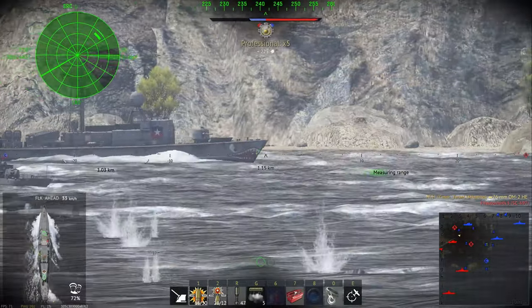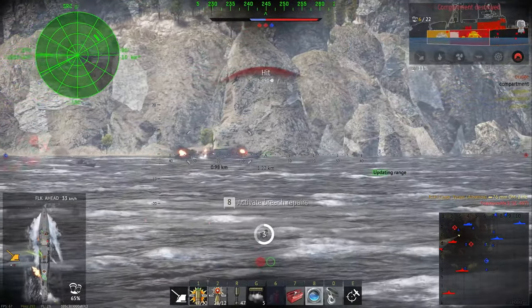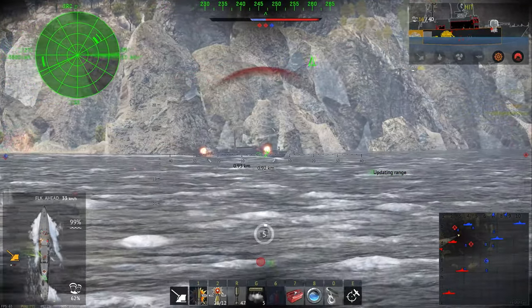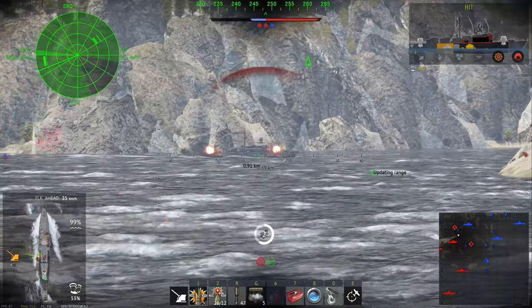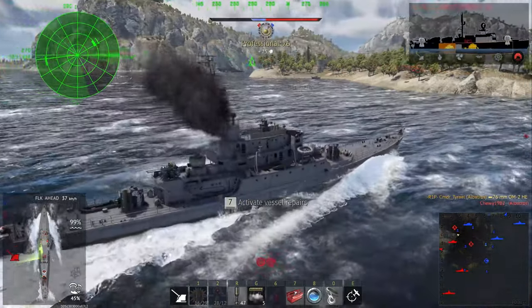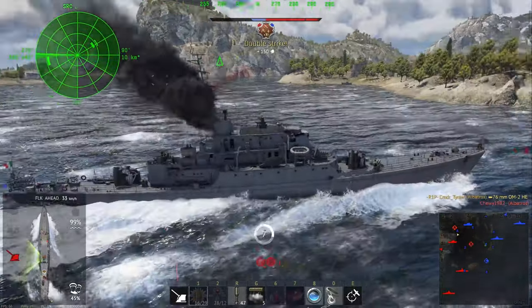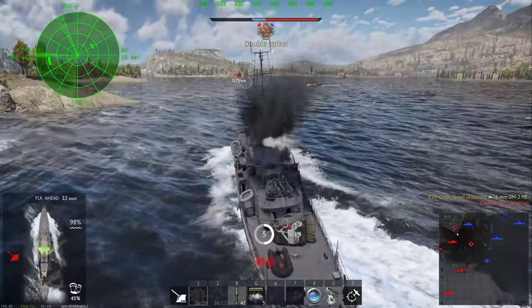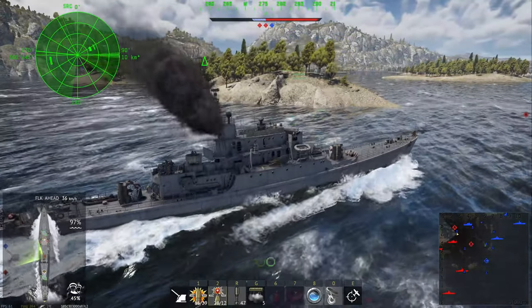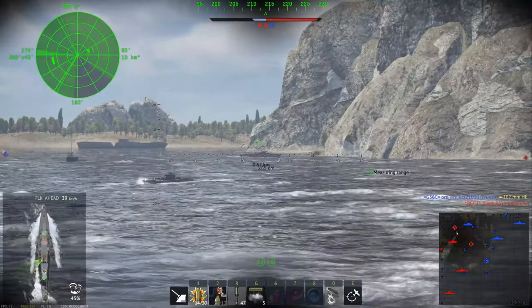An Albatross — the German variant. Much smaller but still fairly well armed with the Otto Melara. If he had AP rounds fitted he would probably do an obscene amount of damage — actually I don't think they get AP rounds, my mistake. I think they're cursed with HE as well, but don't quote me — I haven't played the German Albatross a lot. I'm waiting till it gets its Exocet missiles and then I'll play it. Having those things on it is just a giant tease.